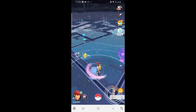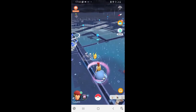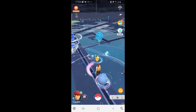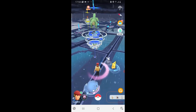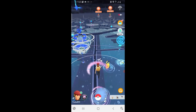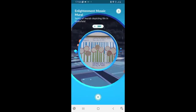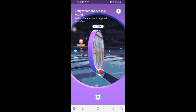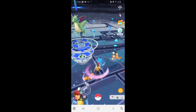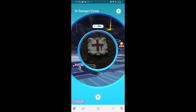Yesterday was very exciting — it was the debut of the shiny Chespin, which was the community day Pokémon, and also Niantic surprised us with the release of Kiklian. They stayed up to their word when they said they needed the right way and the right moment to release Kiklian.